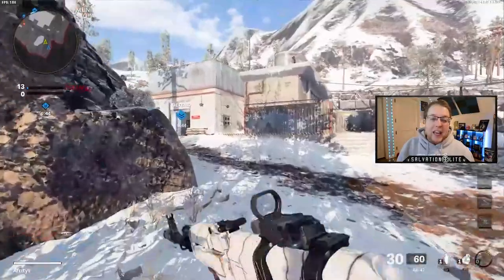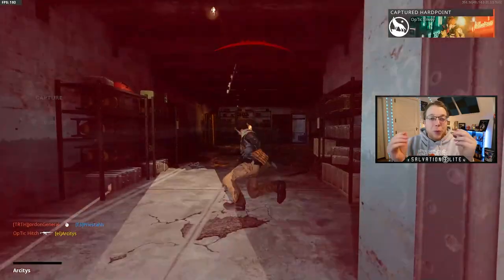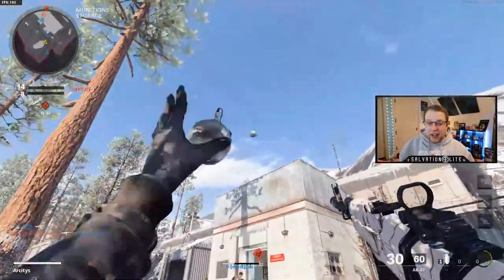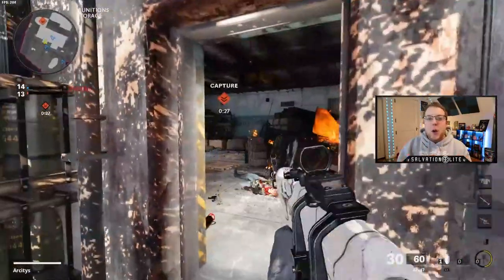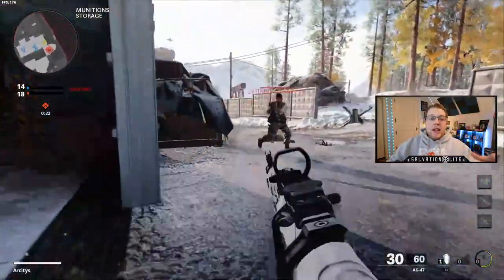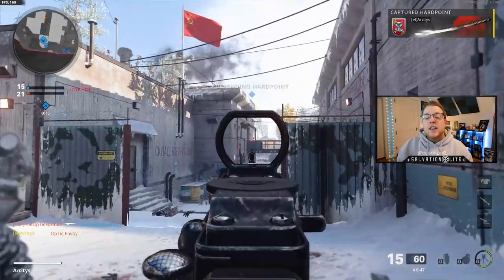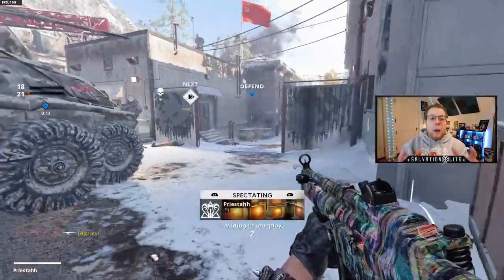The first overarching key of Hard Point is map control. At the surface it's pretty straightforward, but when you dig deep it gets complicated quickly. There's so much that goes into map control — spawn knowledge, how you position with your teammates, and funneling the opposing team into certain areas to maximize the amount of time your team can have on the hill. When you have control of a Hard Point, you're pushing out to create map control and setting up in areas that give you the best advantage in a gunfight.